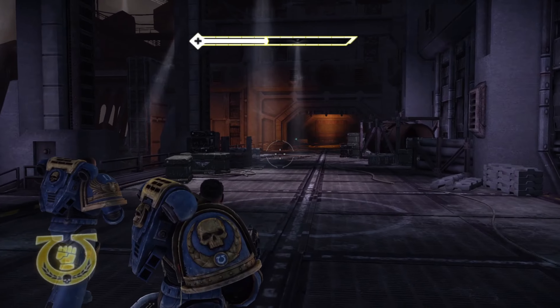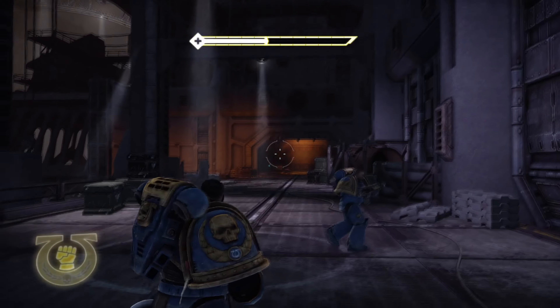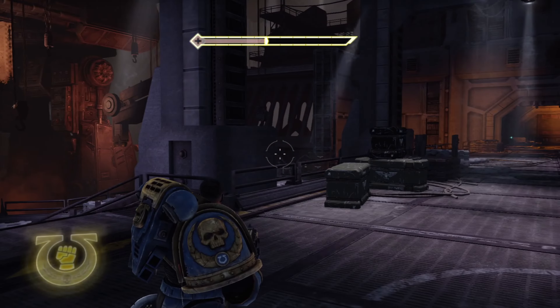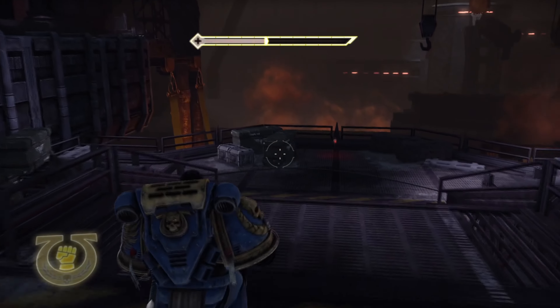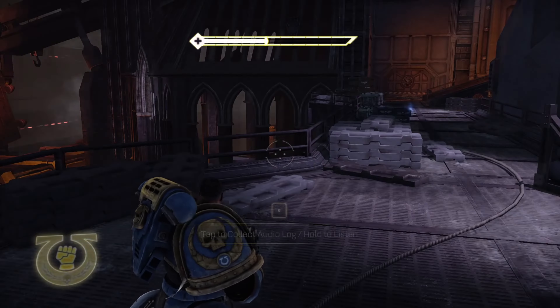Chapter 6 servo skulls: as soon as you get a side view of the titan like so, right after you identify where the Inquisitor is, you'll have this little platform to the left here — and there it is.